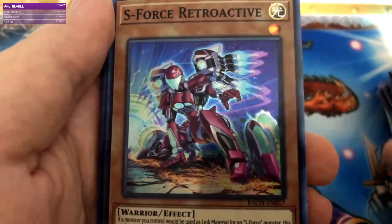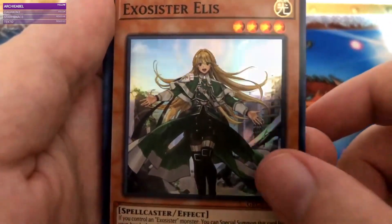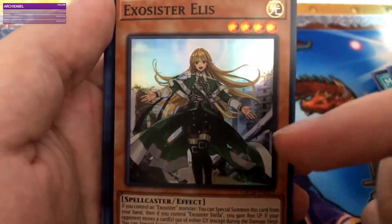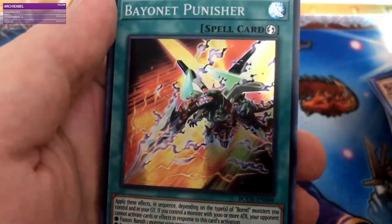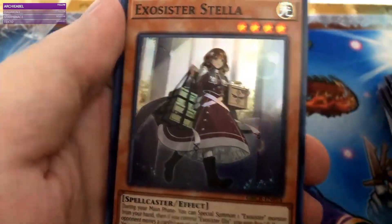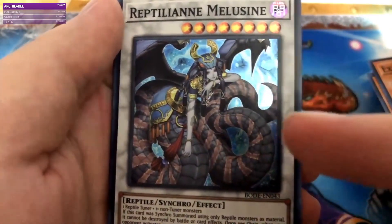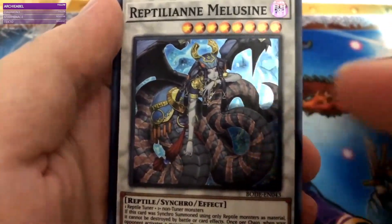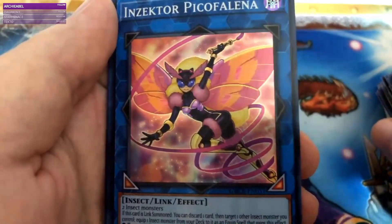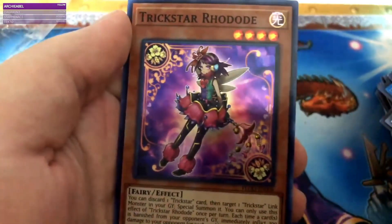Magnet Induction. S-Force Retroactive — Bruno's been trying to tell me to play S-Forces. Exorcist or Elise — I don't know if I have this because I know I'm missing some of the higher rarity main deck Exorcist cards. Bionet Punisher. The Griffon everyone likes. Exorcist or Stellar. Maguspector Toad Ogama. I'm mad — I know these are two in one, but still, I'm mad. Pico Felina. Psychic Fighter. And our last card is Trickstar Rodode.